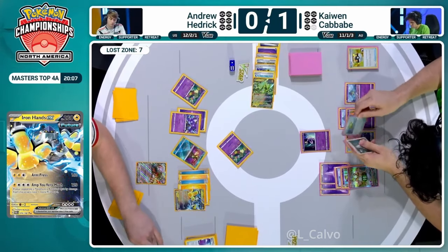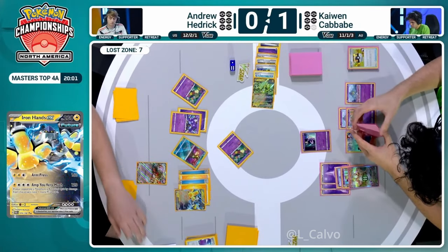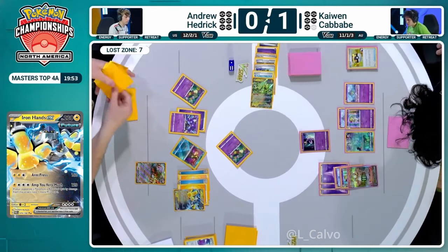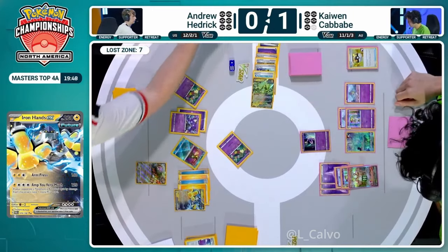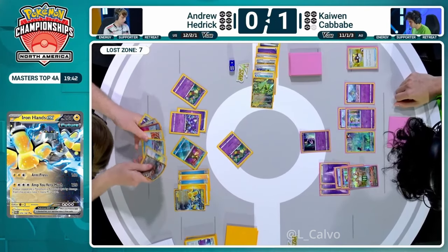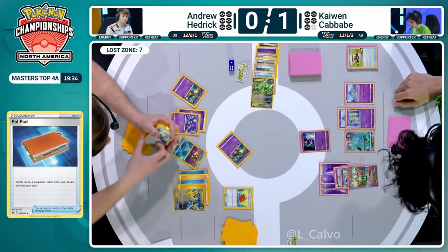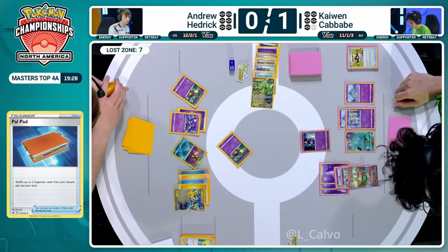Being down two super rods in the Lost Zone and one super rod in his discard pile with only one left, he really needs to be hyper careful with where his energies are placed and for what purpose. This is the Hisuian Heavy Ball being played by Andrew Hedrick to keep track of all these prize cards, writing them all down. Exchanging the Hisuian Heavy Ball for the Blood Moon Ursaluna EX, which comes out of the prize cards into Andrew Hedrick's hand. He did cross out everything he had written before - maybe got confused. Common mistake, but now he has full confirmation.